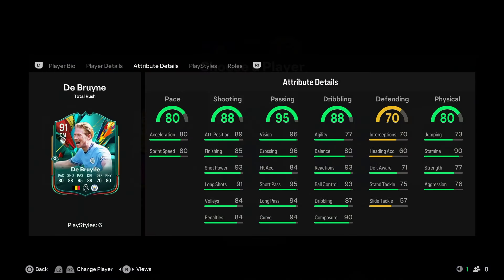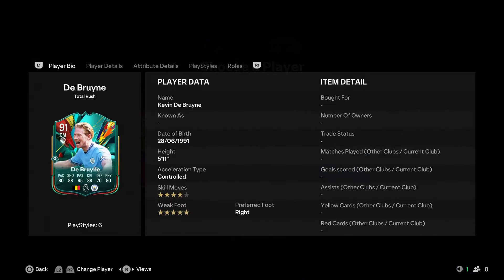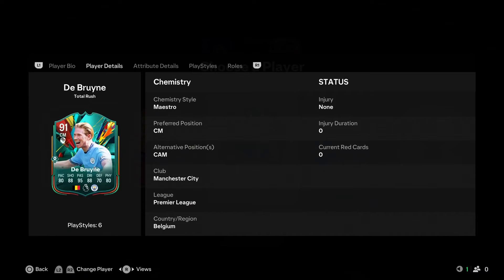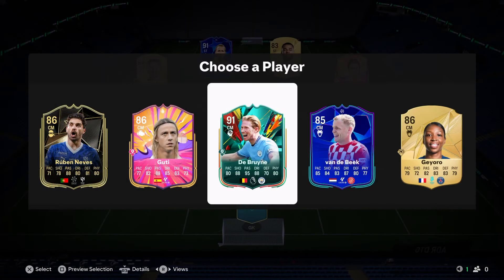Oh yes — we get a new Rush player! 91-rated Kevin De Bruyne, Playmaker++ as his role, four-star/five-star, 91-rated with 95 passing. Those passing stats are incredible — that is actually ridiculous. What a card. We are obviously going to take him and he goes into the team.